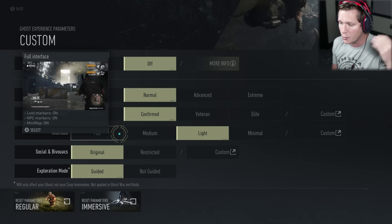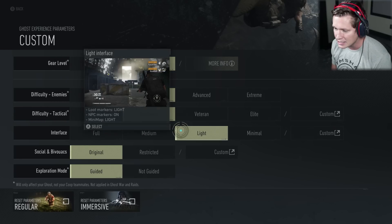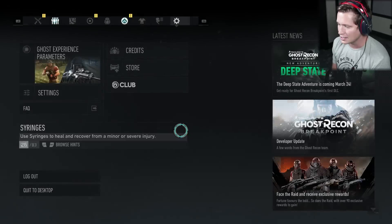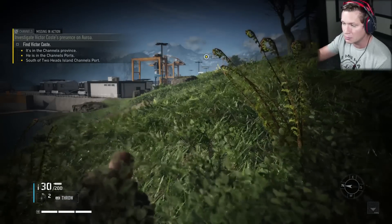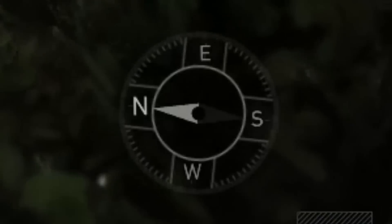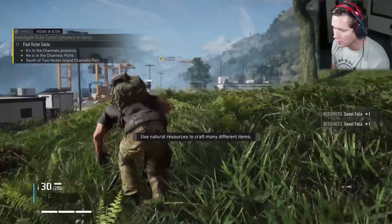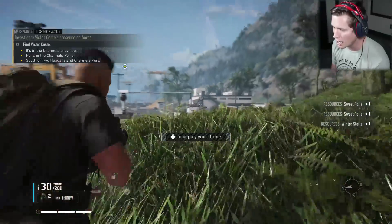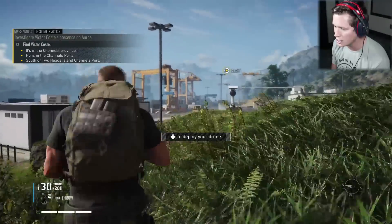Everything was popping up. We had a mini-map which displayed where the enemies were and stuff like that. Light is going to lighten the loot markers — it's not going to tell you exactly what's there. The NPC markers are still going to be on, and our mini-map is light now, so instead of having an actual mini-map that displays enemies, it's just a compass. We're going to have to play a little bit slower and tag people and rely on our own recon.